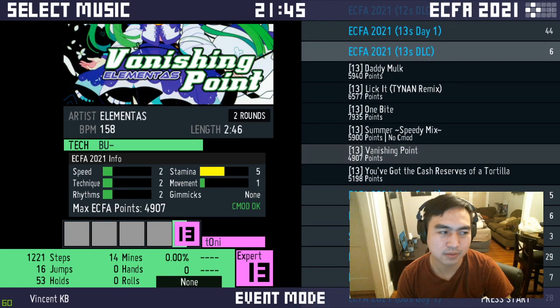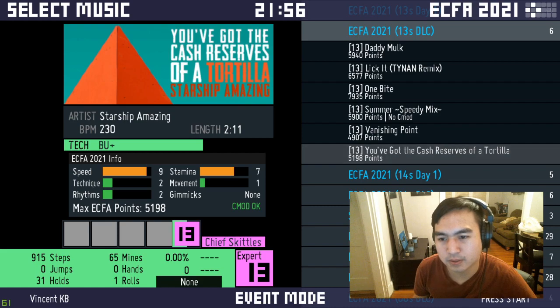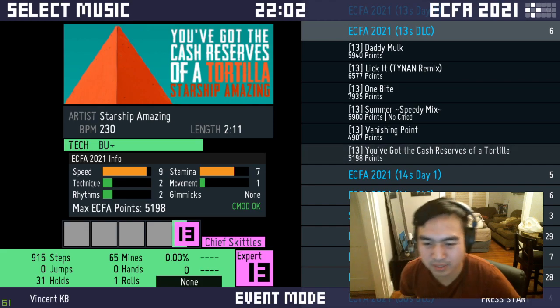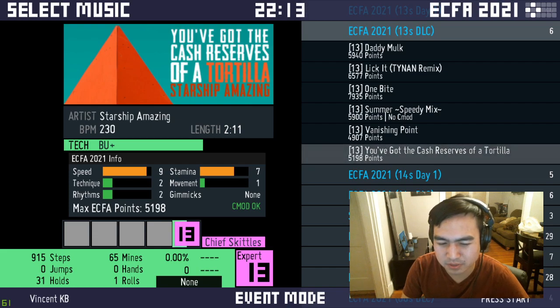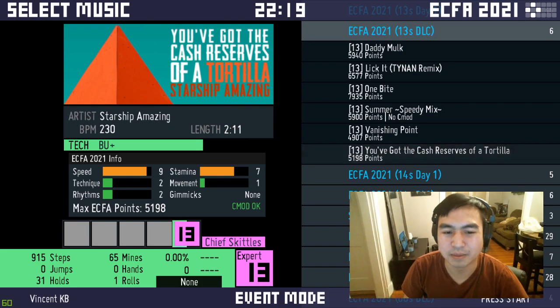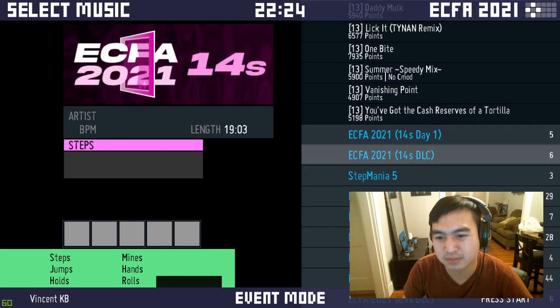Vanishing Point — I thought that was Ash's song, but it is not. It's an old Tony chart. If you're an old school player, don't go into this thinking it's the original Tachyon chart, because it is not. The patterning is better though, and there's no dumb mines or two jumps with mines squeezed into the middle — none of that. It's the cash reserves of a tortilla, but it's modernized.